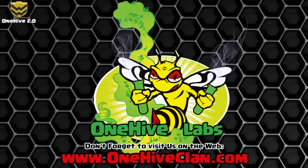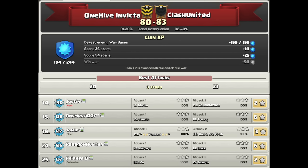Hey, what's up guys? Dr. D here from One Hive Invicta, bringing you a war recap from our recent potluck spin where we matched Clash United. There are the war statistics. As you can see, we were able to put up 20 triples. They beat us out with 23 triples, despite the fact that we actually had one more Town Hall 10. Props to those guys — they did a great job over there.